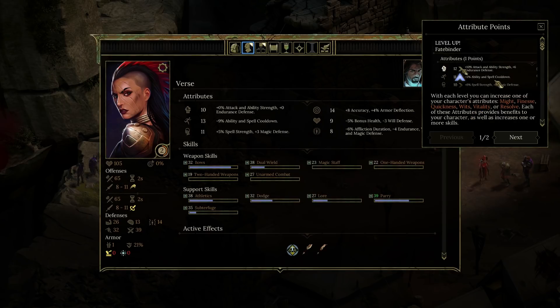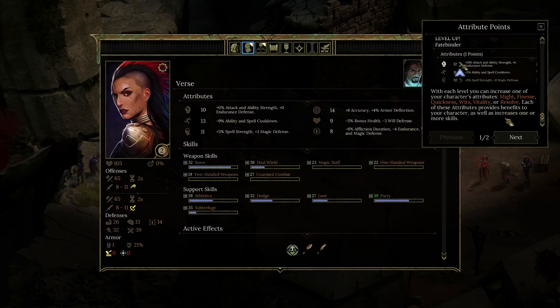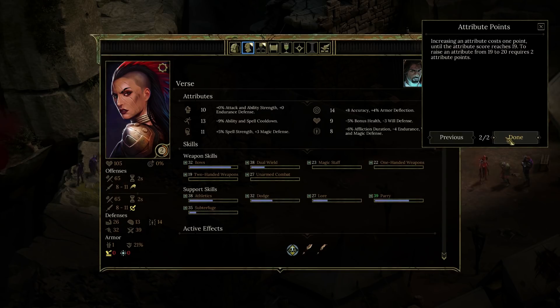Fatebinder attributes. With each level you can increase one of your character's attributes: might, finesse, quickness, wits, vitality, or resolve. Each of these attributes provides benefits to your character as well as increases one or more skills. Increasing attributes costs one point until the attribute score reaches 19. To raise an attribute from 19 to 20 requires two points.